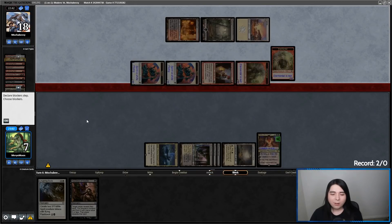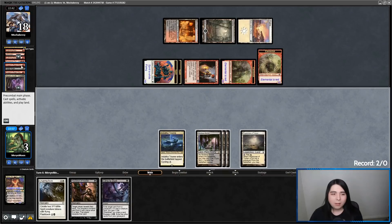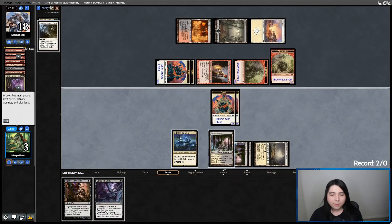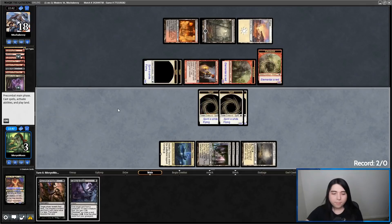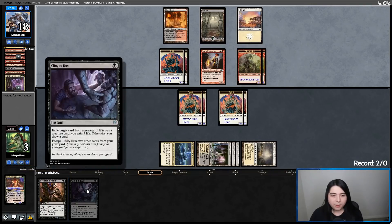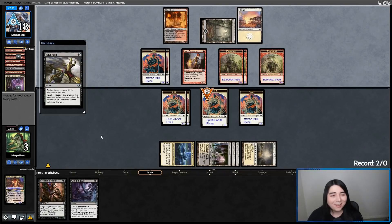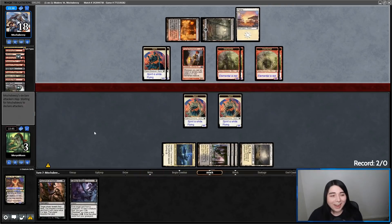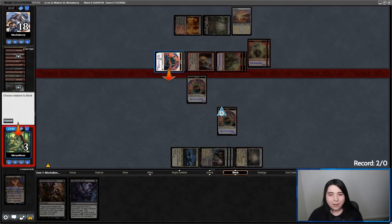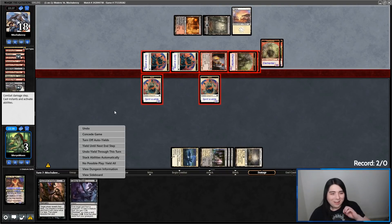Can I get a Demonetization? Nope. Cling to Dust though is not terrible. Let's just play a Flashback Lingering Souls because it gives us the most blockage. Now the question is: do I want to exile a creature to gain three life and get out of Bolt range, or do I want to just draw a card? They've drawn so much removal — Unholy Heat, Kaya's Guile, double Push, double Bolt. And I'm dead. Wow, that was a nutty draw from the opponent. Couldn't have gotten any more perfect than that.